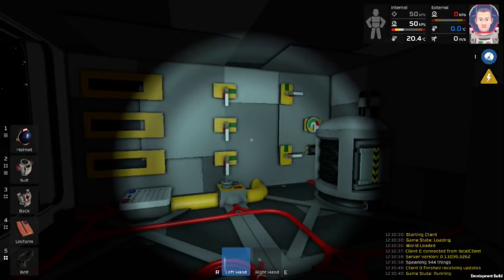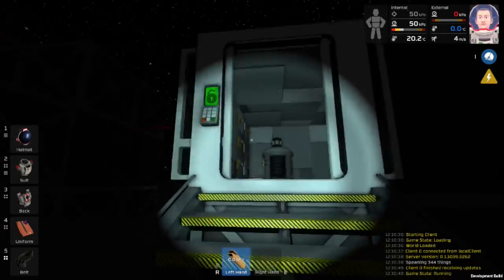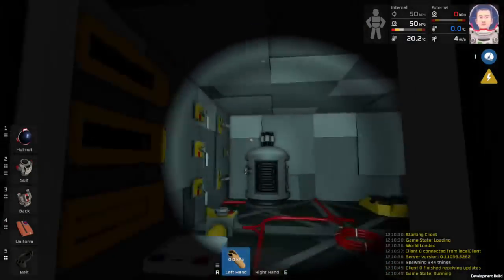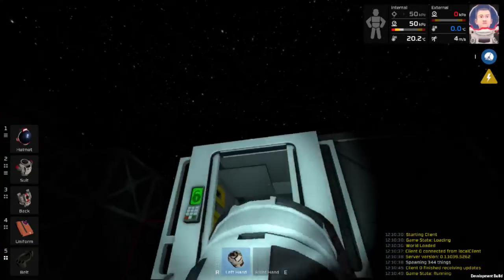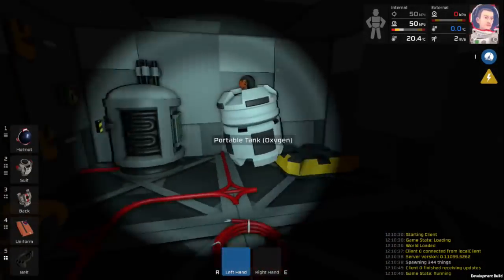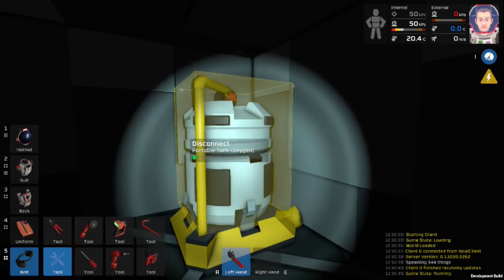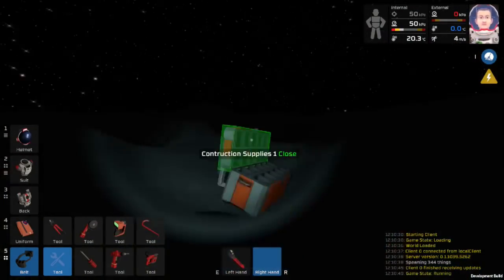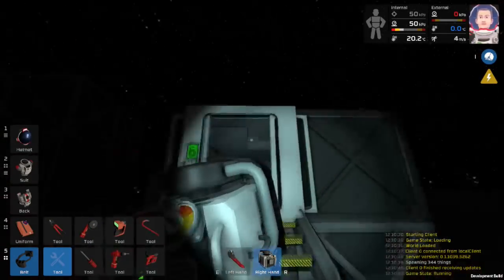Now that the system is complete, we can go ahead and start adding our canisters. We have two small canisters that are empty, which we'll place in here. We also have one large canister, or portable tank, which we bring inside. You need to place this on top and then grab your wrench and wrench it down. Now that's in place. We'll also bring in our portable air scrubber.